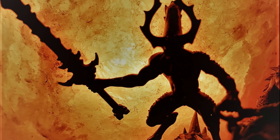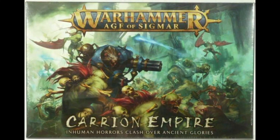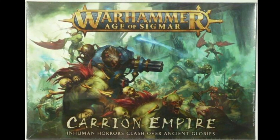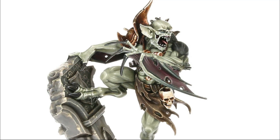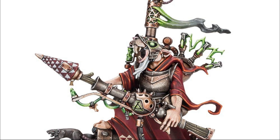Welcome to 60 Goblins and 1 Brush. Finally, the Abhorrent Arch Regent is released. It was the beginning of February last year that the Carrion Empire box appeared, and now a bit more than one year later, the two heroes — the Abhorrent Arch Regent, the King of Kings — is released together with the Skaven Bombardier.